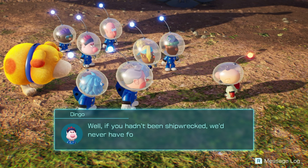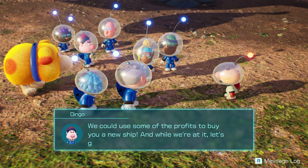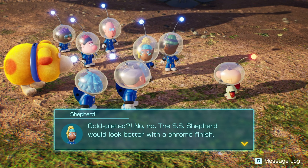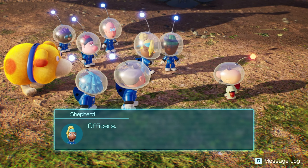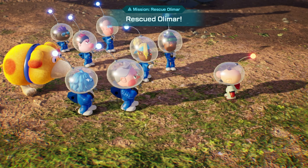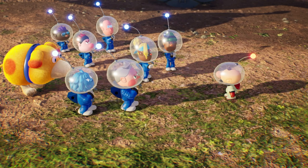Well, if you hadn't been shipwrecked, we'd have never found all the treasure here. We could use some of the profits to buy you a new ship. And while we're at it, let's get the SS Shepard plated in gold. Gold plated? No, no — the SS Shepard would look better with a chrome finish. That's enough joking around for now. Officers, prepare for our voyage home. Copy that. Boom — rescued Olimar, that's our main mission. That was quite the adventure, but we finally rescued Captain Olimar. Mission accomplished.